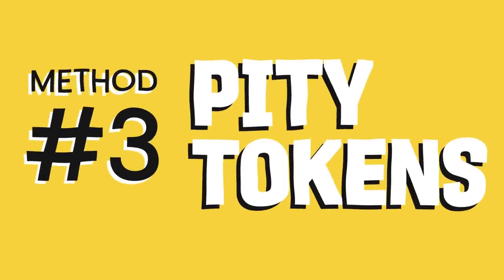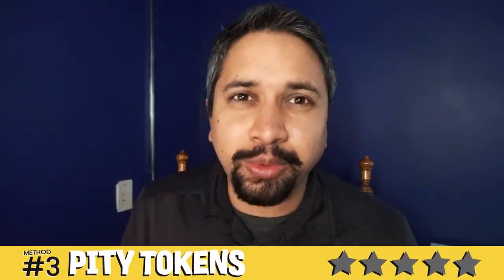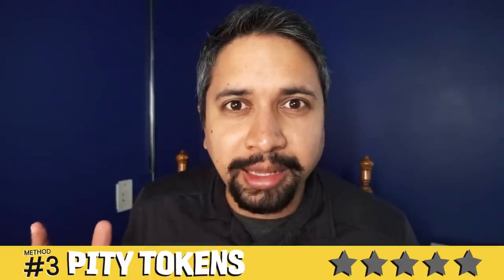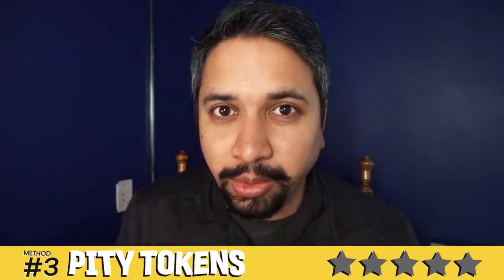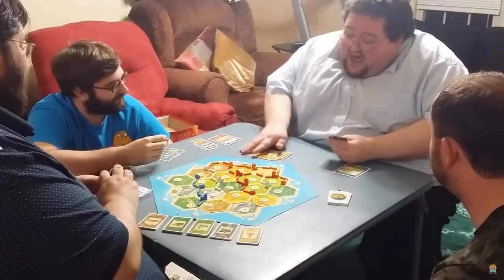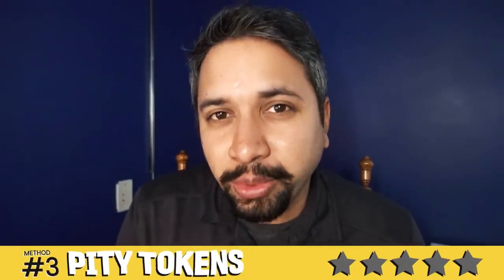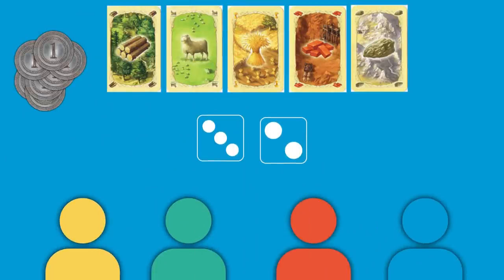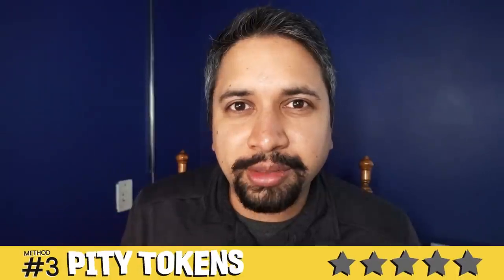Method number 3: Pity Tokens. You ever get super excited when it's about to be your turn, you know the dice has to roll something in your favor, you have a really great board setup, there's no way you're not going to hit something — and yet somehow you get literally zero resources. Not a great feeling. As you share your woes with the other players about how you should have got a resource, it's not fair, it doesn't make sense, and they take pity on you. That's why it's a pity token — but this time the pity serves a function. Each time a player doesn't get any resources from anyone rolling a die, that person is given a pity token.